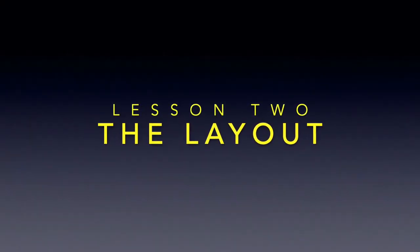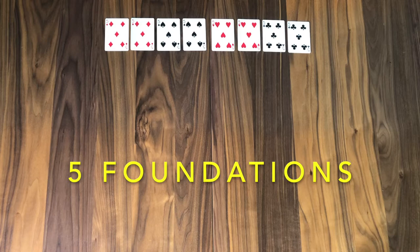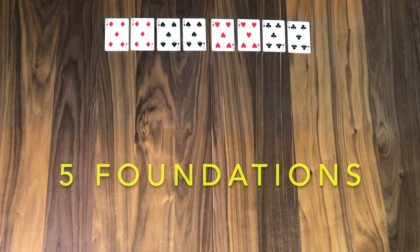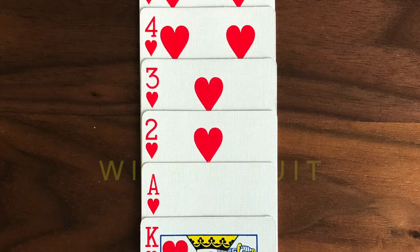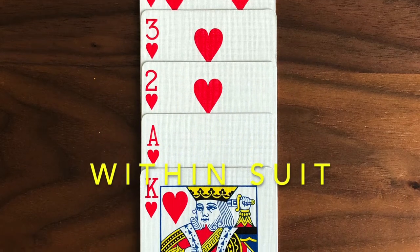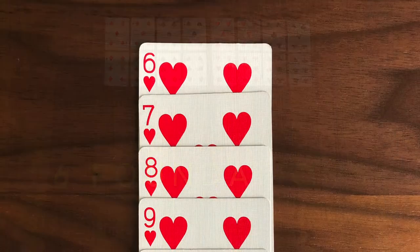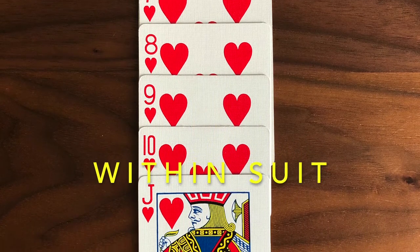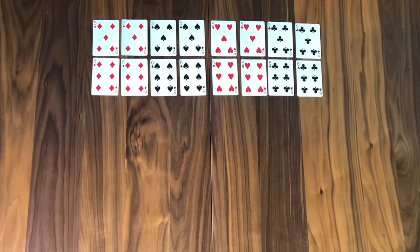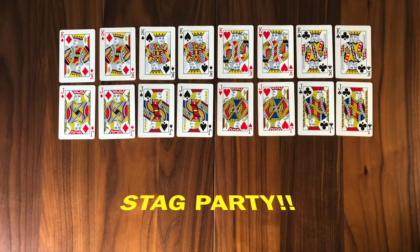Now let's talk about how we're going to lay out our game. Have a nice clean surface as you see here and start laying out your foundations. The first foundations are the eight fives — go ahead and pull those out of the pack, set them up as illustrated, and your job is to build down within the suit, ending with king on all those fives. Now the six foundations are similar but different — take those eight sixes, lay them out on top, and your job is to build up within that suit and end with jack. So with 16 foundations, you arrive with 16 gentlemen assembled — that's the stag party, that's the celebration.